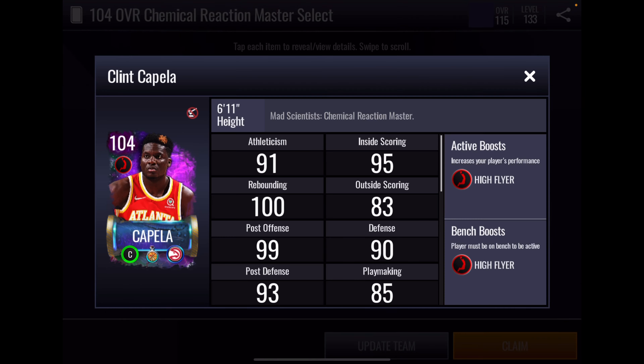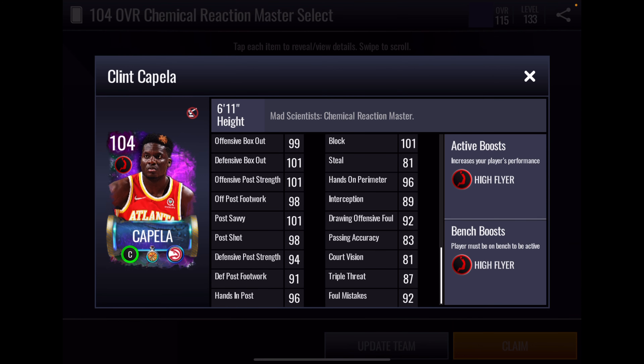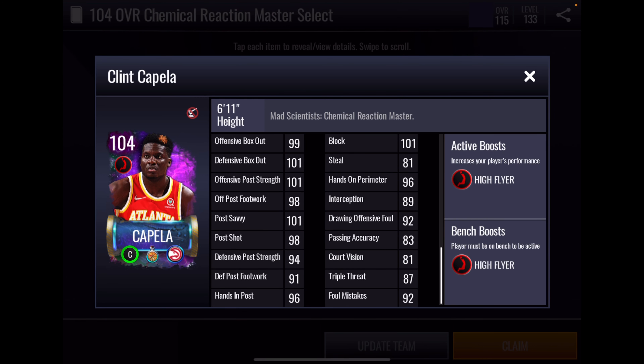Clint Capela has a high flyer boost to position. In terms of athleticism, 99 strength and 102 vertical are very good. Rebounding looks pretty good at 102 and 100; box out looks good. Inside offensive game looks good, especially that 102 dunk. Doesn't really have much of a perimeter shooting game. 85 on ball is low; 101 block is nice; 96 hands on perimeter is nice — so he has a couple of good defensive stats, but the on ball is a little problematic. He has some offensive post stats.